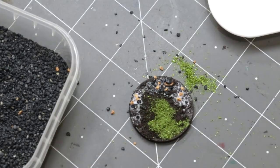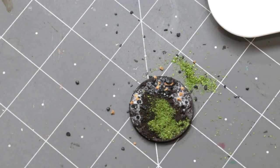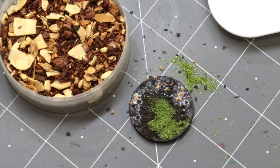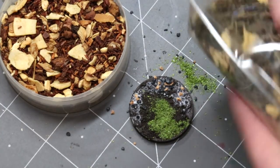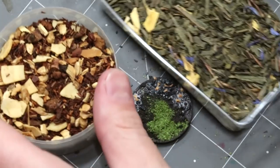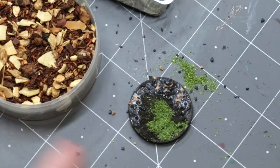So then we're going to pull an old trick — one of my favorite basing materials — something you probably have in your house right now but probably don't use for basing, and that is tea. We're going to use different kinds of tea leaves. Especially now it's all the rage to get loose tea as opposed to tea in bags. These make fantastic ground texture for things like this.